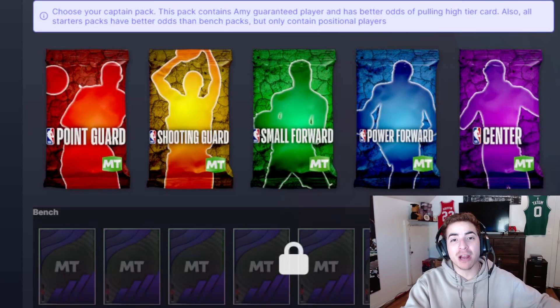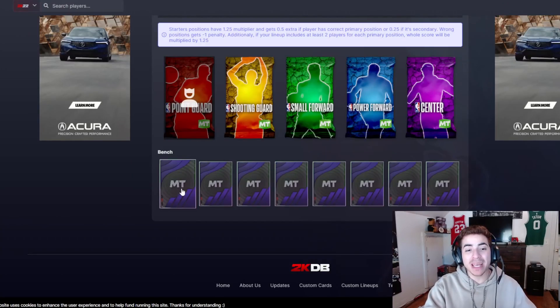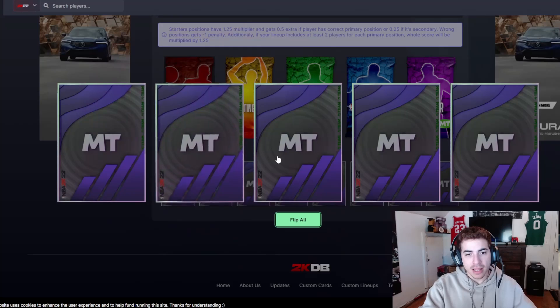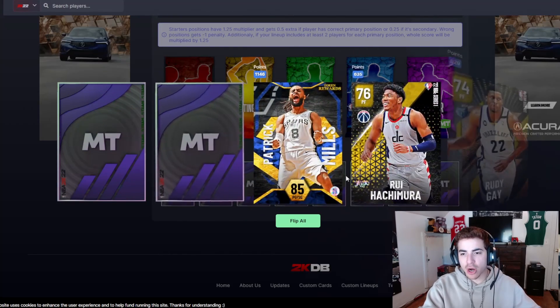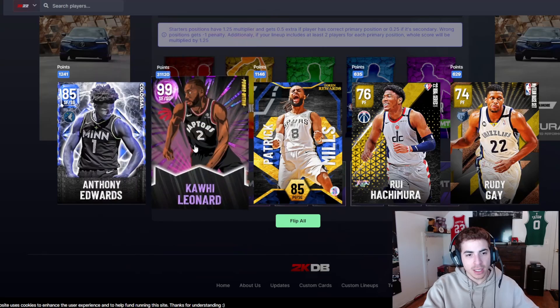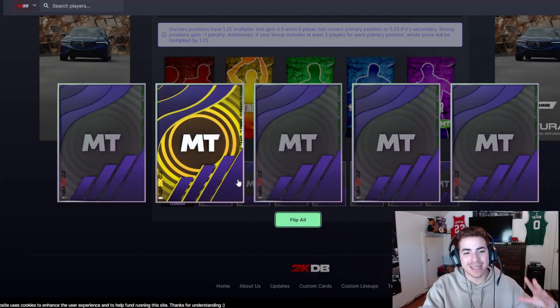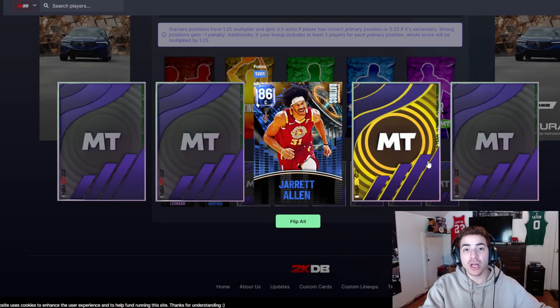To start off the draft we pick a captain pack that gives us an amethyst or higher guaranteed at the position we pick. We're picking point guard so we have a guaranteed chance at somebody who can dribble and spread the floor. We start off with a dark matter — it's Kawhi Leonard! We already got a good shooting guard, we're off to a great start.